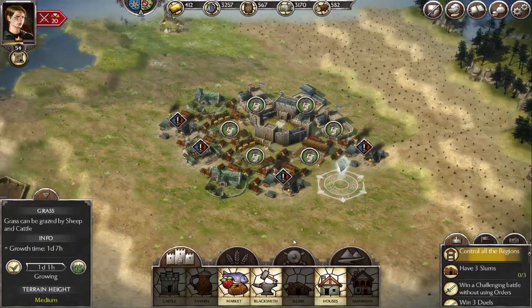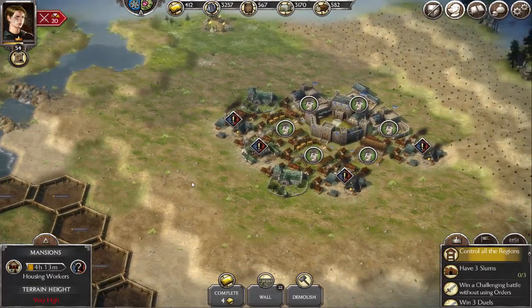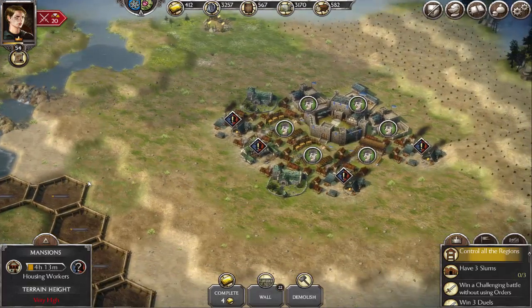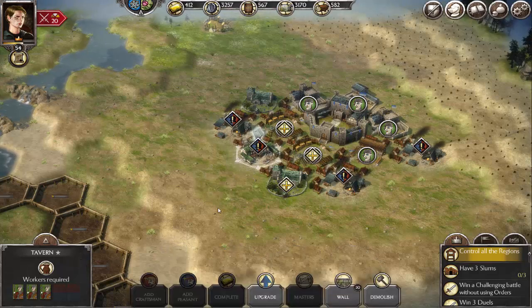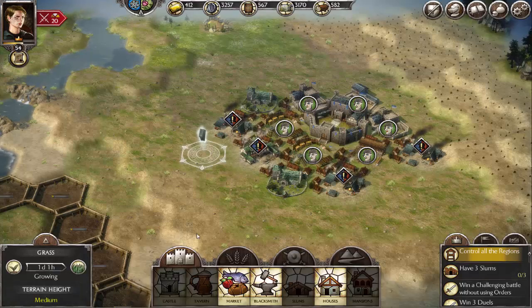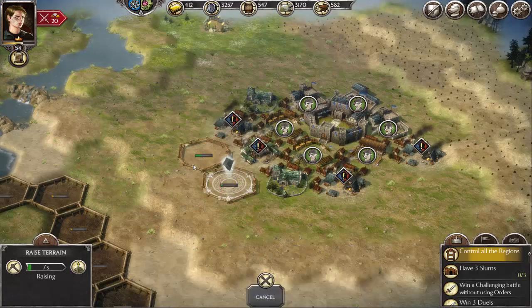Then you have the market. The market will give your residential buildings a bonus to how long it takes them to produce citizens, and so does the tavern. Which is why, like I said, you can't just surround the tavern with military buildings — the tavern is also required for your houses and stuff.